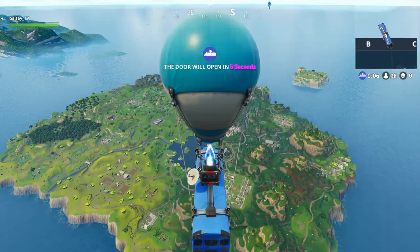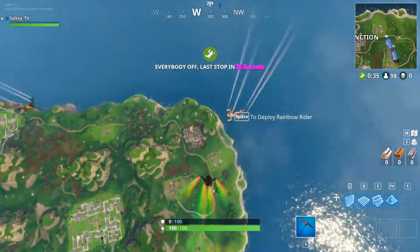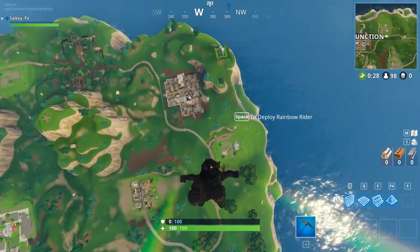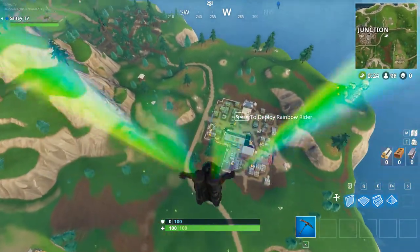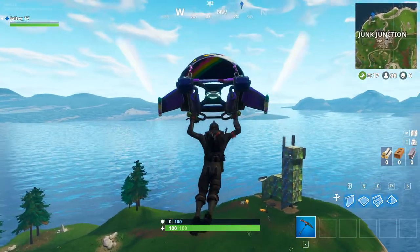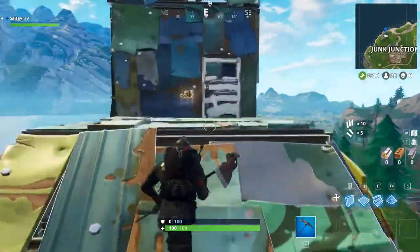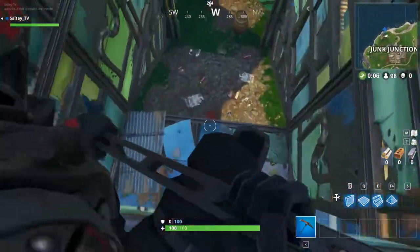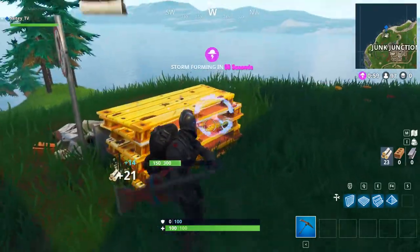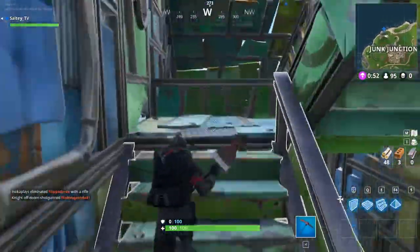We're going to start off with the Llama over at Junk Junction. Here we have a nice little view of the metal Llama that has up to three chests — one in the head, one at the bottom, and one at the top. We've got to get ourselves some materials and I'm going to show you guys a little bit more of the Llama.